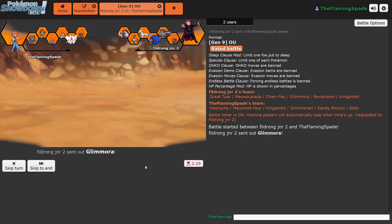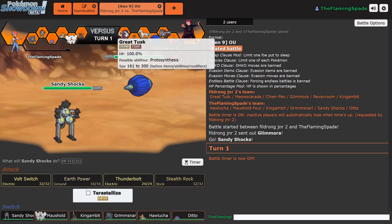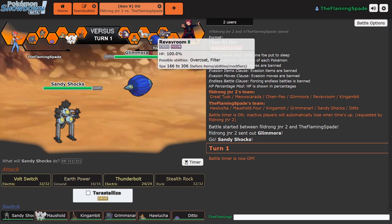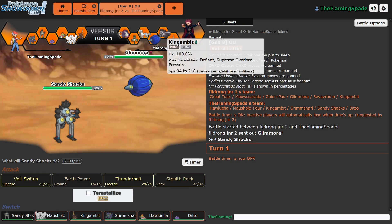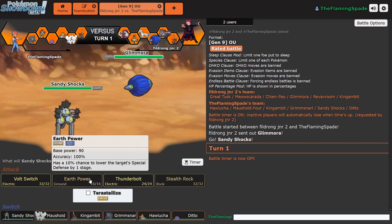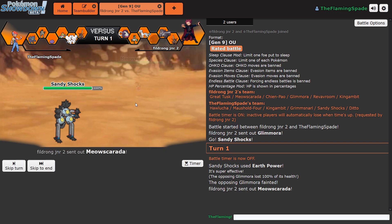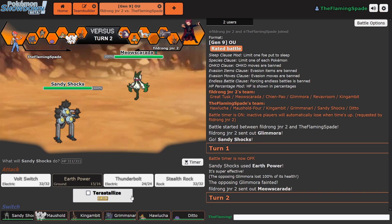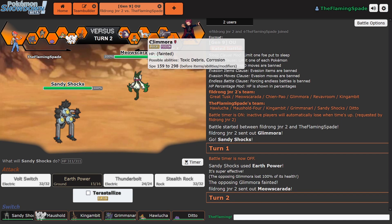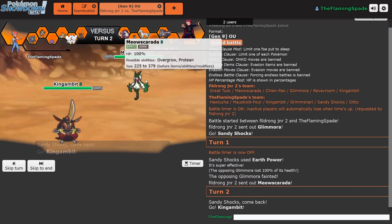Let's go with the good old Sandy Shocks. We got another Glamora. There might be a chance for Hawlucha against this Chienpao that likes to Swords Dance. Revaroom. And perhaps even against King Gambit with Hawlucha. Should I just go for Earth Power? Let's do it — it's four times super effective. That thing was trouble last time, so let's get rid of it since we have a chance. I don't know if that thing is Scarfed. Like the last one we faced was kind of fast. But then again, the Fuecoco evolution is slow.